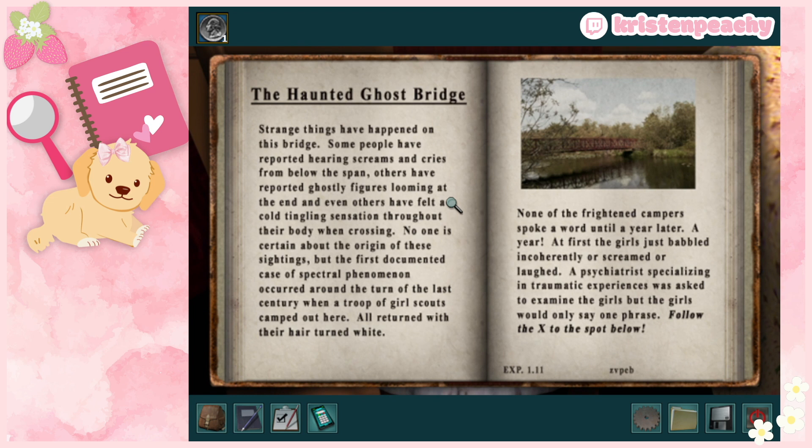I see a little code at the bottom. There's a newspaper clipping about strange things on the bridge — people have reported hearing screams, ghostly figures, and cold tingling sensations. The first documented case occurred around the turn of the century when a troop of Girl Scouts camped out. They all returned with their hair turned white and didn't speak for a year. Eventually they only said one phrase: 'Follow the X to the spot below.' Spooky! I'm going to make note of this code.